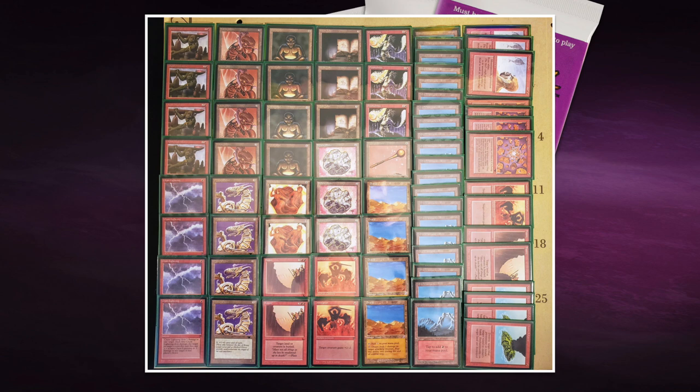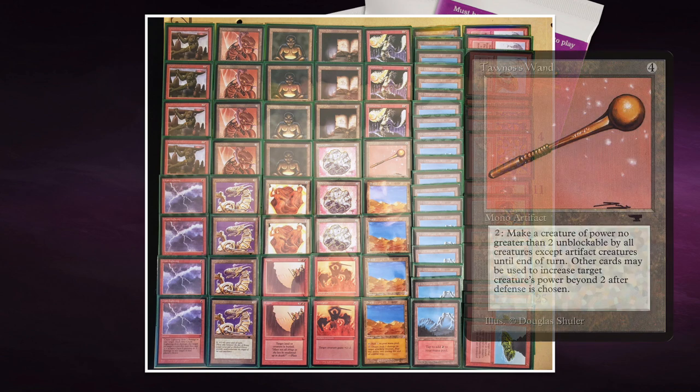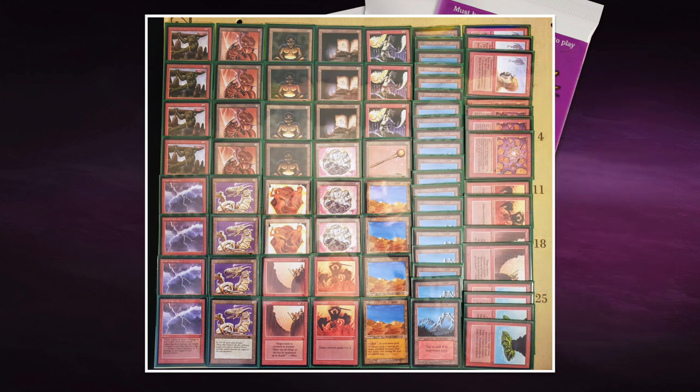You can also make your Dragon Engine unblockable using Tawnos's Wand — four mana to cast, two mana and tap to make a target creature with power two or less unblockable this turn. So you make it unblockable, it attacks, and then after it deals damage you pump it with two mana for +1/+0. This is a really dangerous combination.